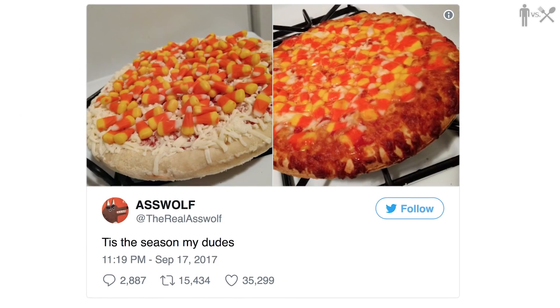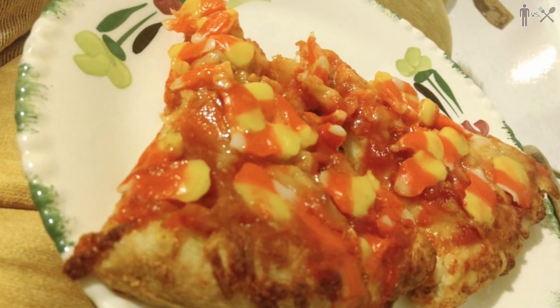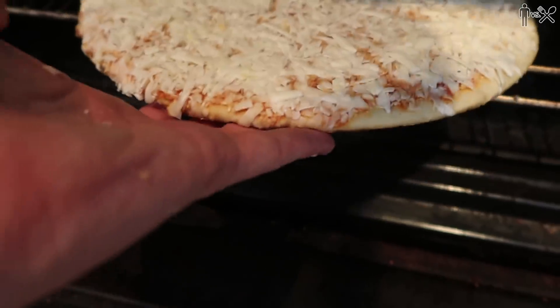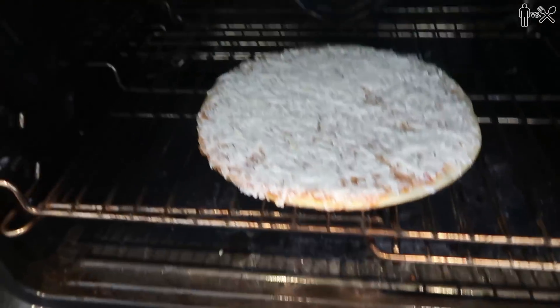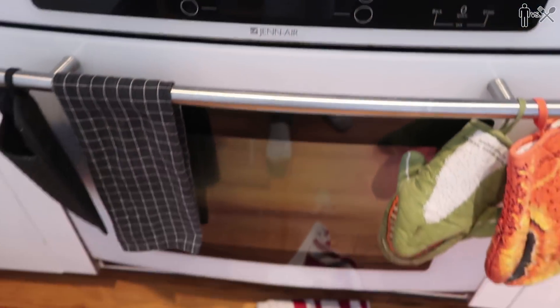Moving right along to our entree. This is inspired by this asshole on Twitter who thought it was a good idea to just take candy corns and put them on top of a pizza. I'm gonna pop this in the oven and cook it for about half of its cycle, then bring it back out and put these little candy corns on top. But in the meantime, I'm gonna try to create an actual edible candy corn pizza.